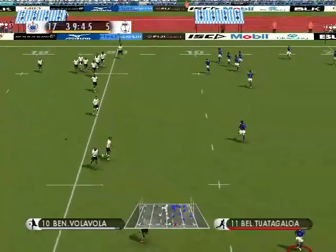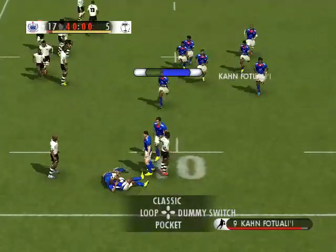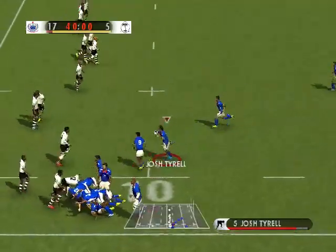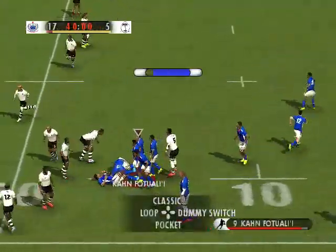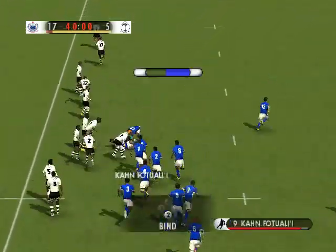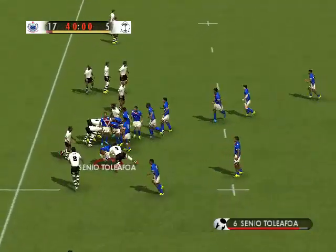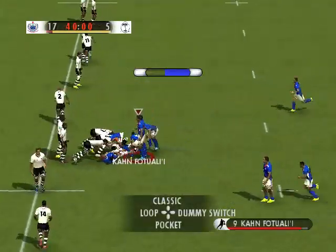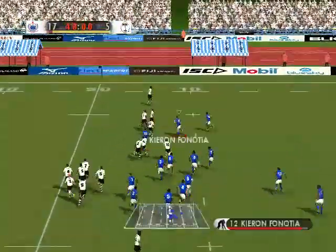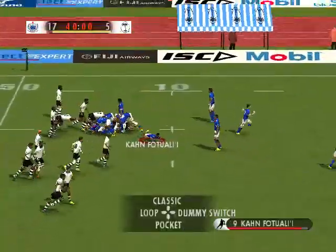It looks like a good one. Nice and hard. Catches the kick. Excellent ruck. Good tidy play. And that's a good ruck. They've kept possession. Still there. Good cover. Spun out. Into contact once more. Tackle. Let him go. There it is. Loose pass there. Good tackle there. Ball secured once more.